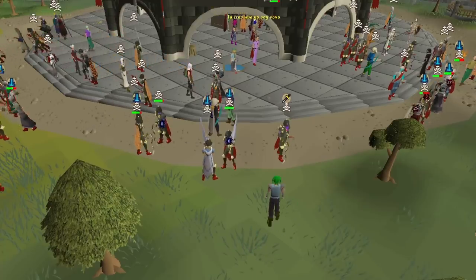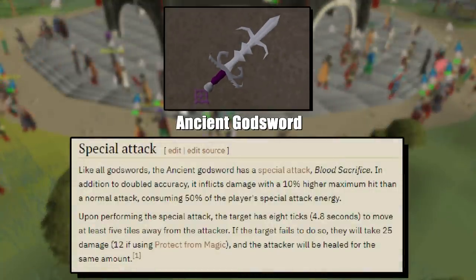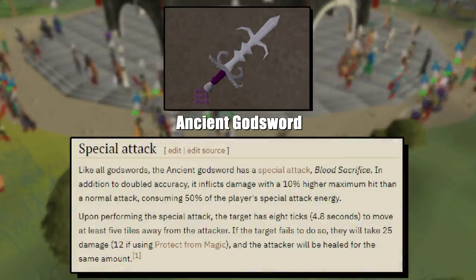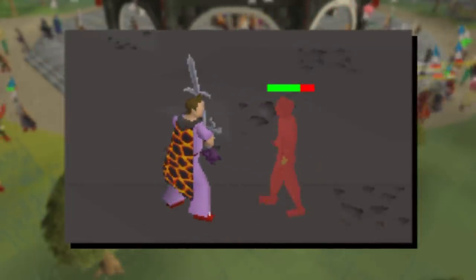Jagex has released the fifth God Sword into the game, known as the Ancient God Sword. It has a very unique special attack called Blood Sacrifice. The special attack has to land at least one damage to activate the Blood Sacrifice mechanic.